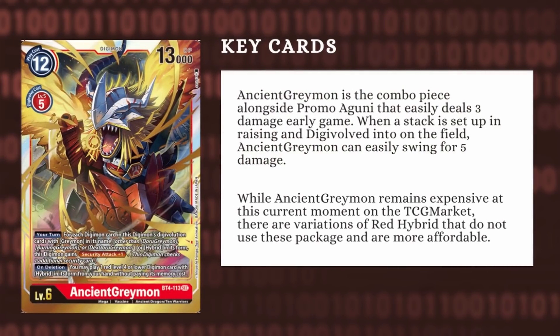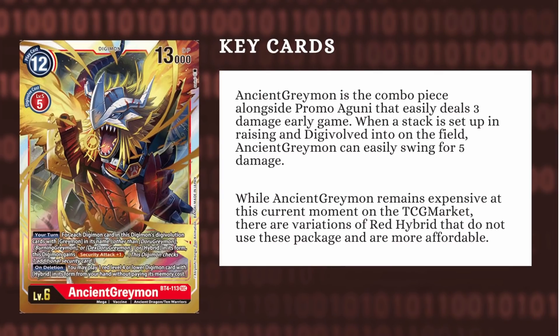Now, the big boss — not Emperor Greymon, but rather Ancient Greymon. Ancient Greymon is a 5-cost Digivolution that states: your turn, for each card with Greymon or Hybrids in the source, gain plus 1 Security Attack, and on Deletion, you may play 1 level 4 or lower Digimon with Hybrids from your hand without paying its cost. You gain a lot of Security Attack from your sources — the Aldemons, the Agunimons, the Flamemons are all contributing towards Ancient Greymon doing significant damage. If you have Flamemon in Raising plus Agunimons plus Burning Greymon, who can Digivolve over level 4s for 1, and then Aldemons, that means you will swing for a total of 5 damage, and then you can end the game on a Hybrid or if you run Blitz Omnimon.